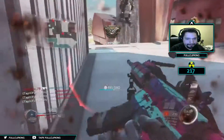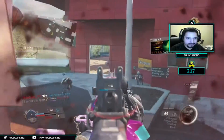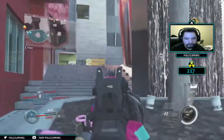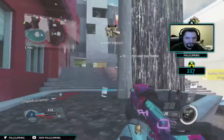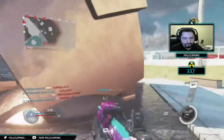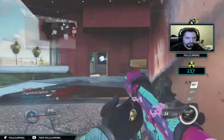Today what I was using for you guys is basically the stock quickdraw — quickdraw stock with extended mag. This was the class setup I was using on the DLC. I just previously started using this class setup; you guys probably used it already, but this class setup absolutely slaps — I recommend you guys try it out.